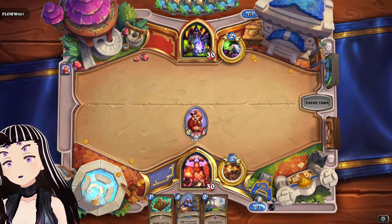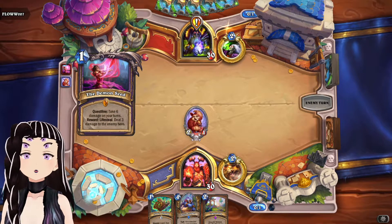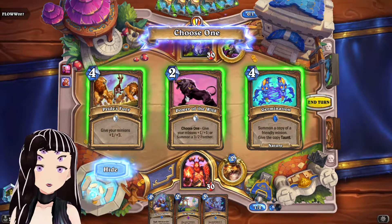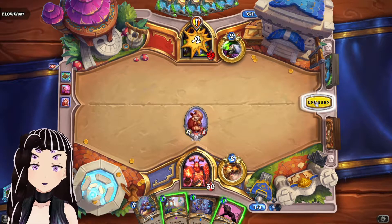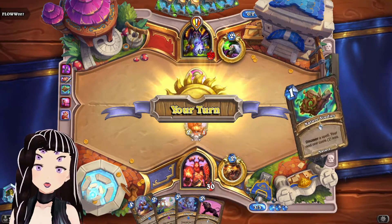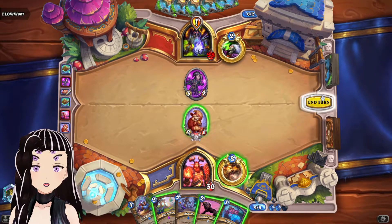We got a pretty decent opening hand, so we're just going to play the Squirrel. They are, of course, Quest Warlock — to no one's real surprise. It's been quite a while since I've run into any other type of Warlock. We're going to grab the Power of the Wild here as a nice early cost card to combo off with low-cost minions, though we are missing a lot of the minion power the deck usually has.